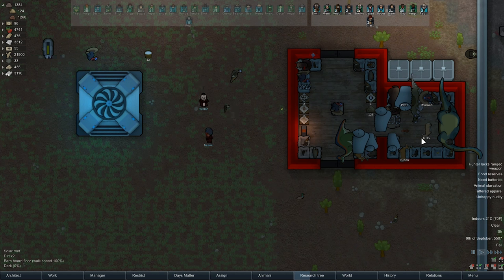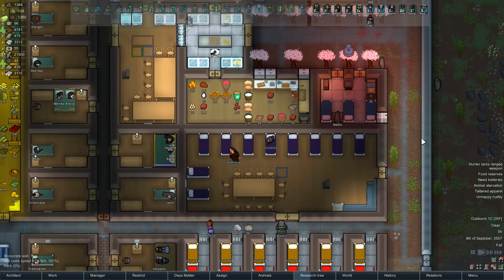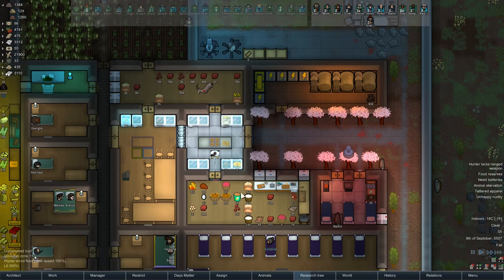Welcome back to FetPlay's RimWorld Beta 18. Welcome to Century City, where we have a fertilized Brontosaurus egg that just turned into a chicken egg. Dang it.